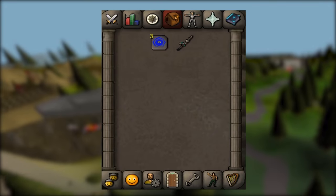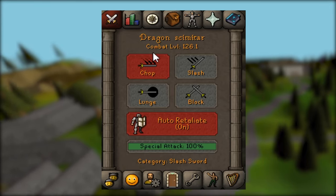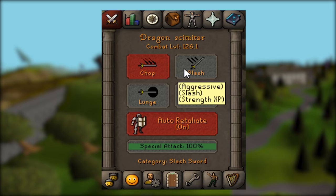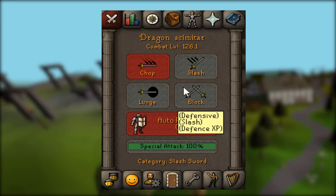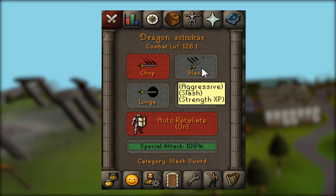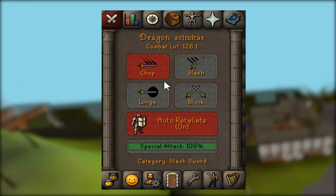To switch between your different combat training options, you want to come over here to the Combat Options tab. Most weapons will have the ability to train all of the combat stats — attack, strength, and defense — however some won't have all of them. You'll normally have three or four attack options, and if you hover over them it'll tell you which type of experience you're going to get. Generally the top left option gives attack experience, the bottom right gives defense experience, and the other two give either strength or attack.